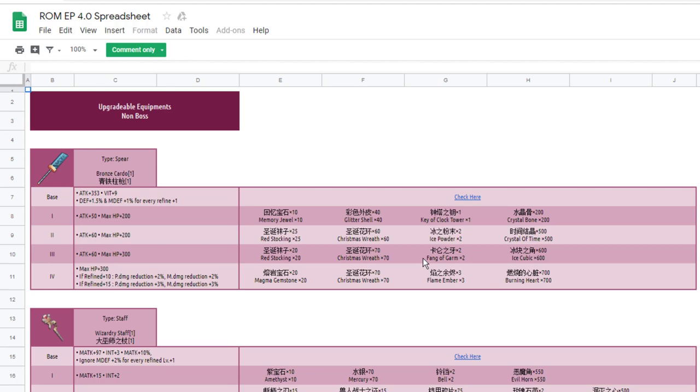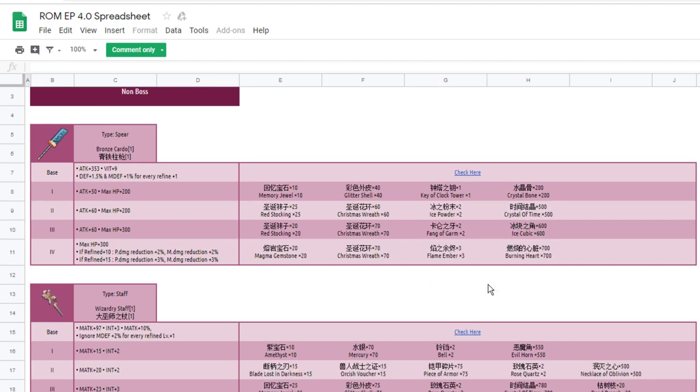We're going to review some main materials that are going to be needed to upgrade equipment from tier 5 to tier 8, or tier 1 to tier 4. For this weapon, we're going to need key of clock, eye powder, fan of gum — these three boss items are quite expensive. Also, leg rack stocking, Christmas stocking, Christmas box or egg.